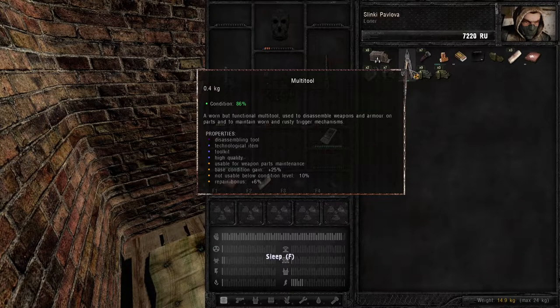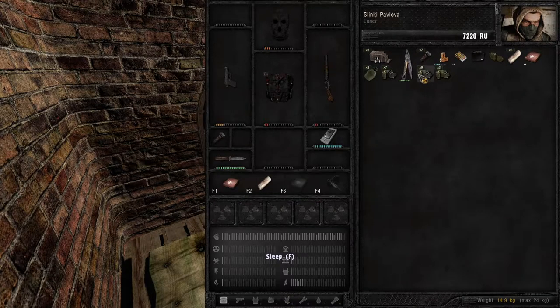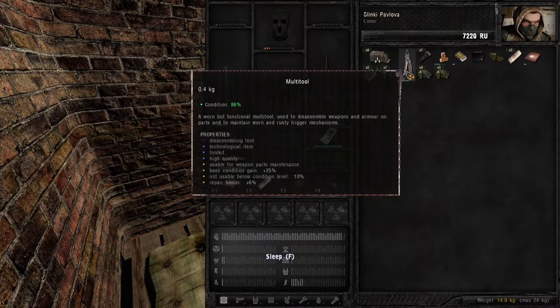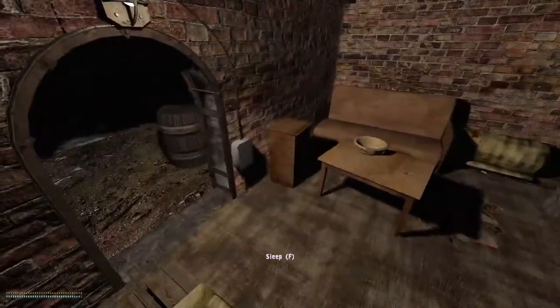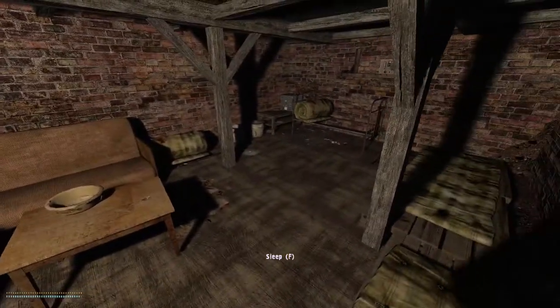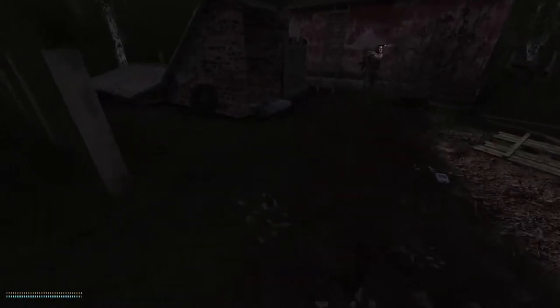The multi-tool is pretty much the be-all and end-all when it comes to disassembling any item in the game. You can disassemble armor and other items with grooming kits or the Swiss Army knife, but if you want to disassemble weapons you need the multi-tool — and the multi-tool will disassemble everything. That's why I rushed to get it, because we need a better weapon by breaking down and fixing existing ones.